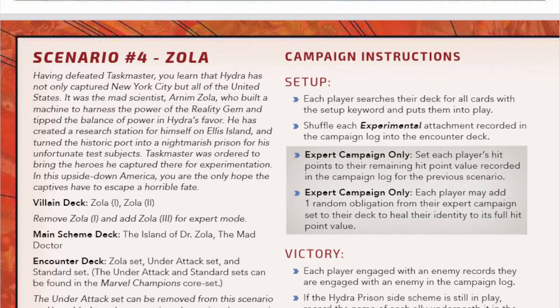Having defeated Taskmaster, you learn that Hydra has captured not just New York City but all of the United States. It was the mad scientist Arnim Zola who built a machine to harness the power of the Reality Gem and tipped the balance of power in Hydra's favor. He has created a research station on Ellis Island, turning the historic port into a nightmarish prison for his unfortunate test subjects. Taskmaster was ordered to bring the captured heroes there for experimentation. In this upside-down America, you are the only hope the captives have to escape a horrible fate.